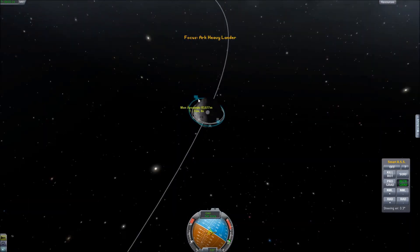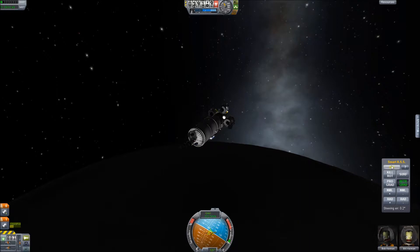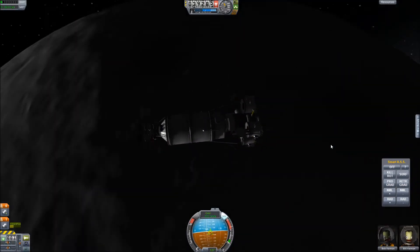I guess we'll go down to about 700. I've done landings like this, and I know for a fact that I only need about 350 units or so to actually get down to the surface with a lander this size.